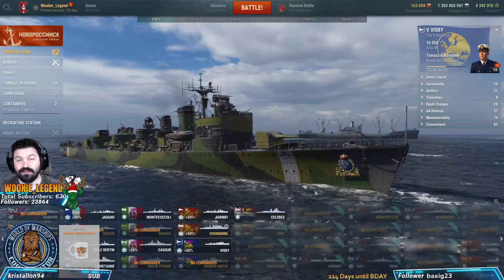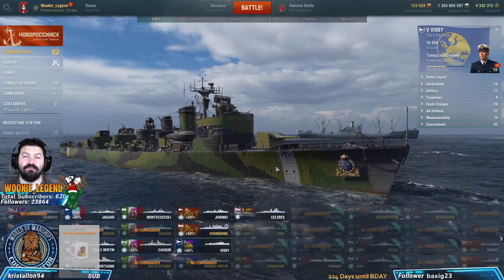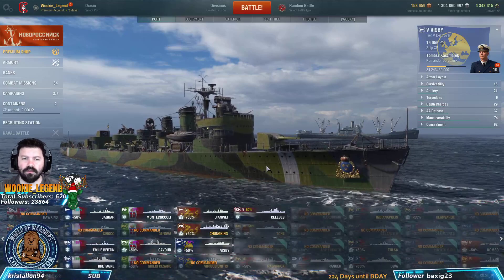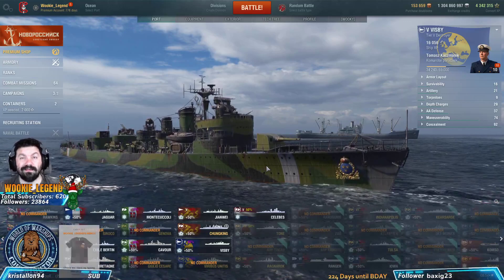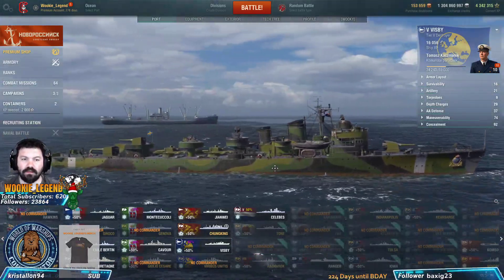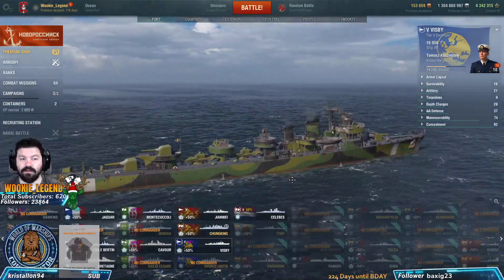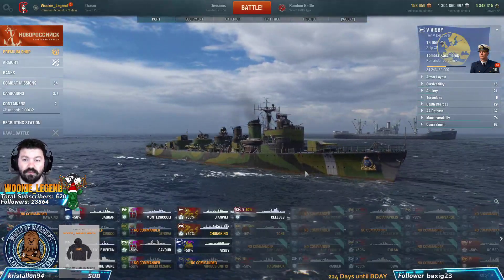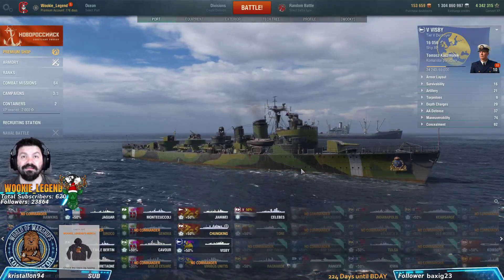Welcome back, Wookie Legend here. Today's how-to guide for beginners is on the European destroyers. They're kind of a hybrid — they are gunboats and torpedo boats, but at the same time they have no smoke, so they're a little interesting to play. You've got to be kind of aggressive and patient at the same time. If you get the hang of these, you'll pretty much get the hang of any destroyer.